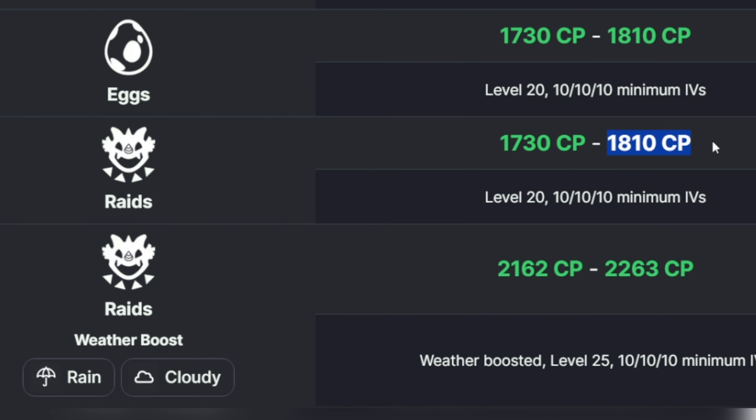Non-weather boosted Hundo CP will be 1810. Weather boosted Hundo CP will be 2263. It boosts in rainy and cloudy weather.